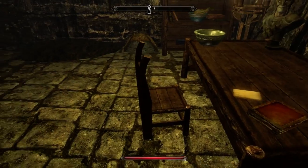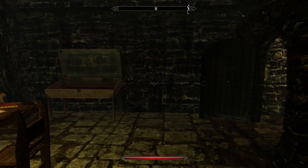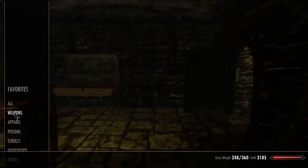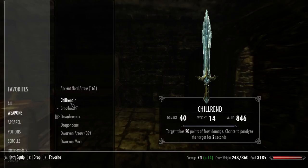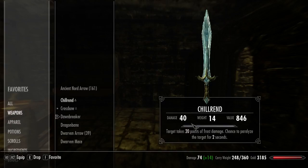So here's Chillrend. By default, if you don't level up anything, it's around about 20 damage. But because I've leveled up my one-handed — because I'm a dual-wielder — Chillrend now has 40 damage. So this is quite cool. It does frost damage and you have the chance to paralyze a target for two seconds. So that's quite cool.